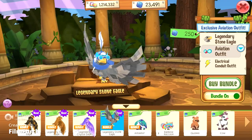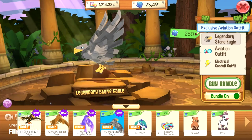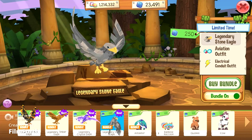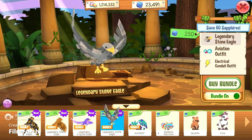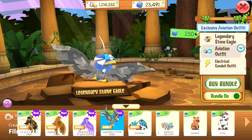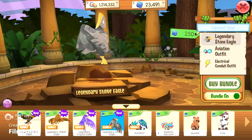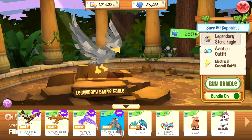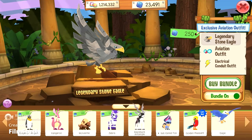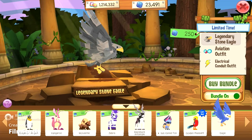Last but not least is the legendary stone eagle — and it just froze. It just froze flying. It looks like a complete statue, which I guess makes sense for a stone eagle since statues are made out of stone. It's got a blue outfit and it's also blue there as well. Are you guys seeing this? It is a complete statue — is this a bug or is this intentional? I think AJ is doing this on purpose because it's a stone eagle, so if you purchase the stone eagle I guess you're going to be a statue.